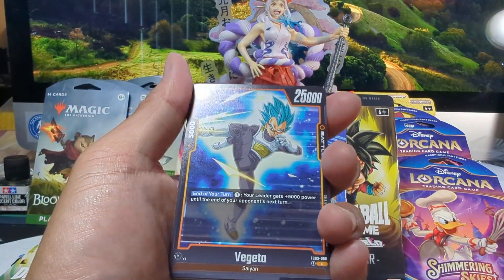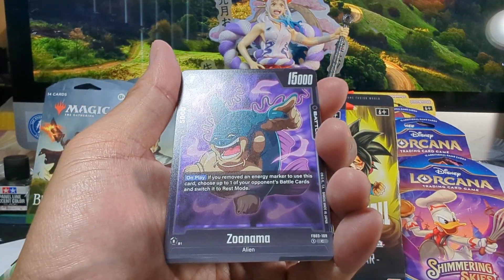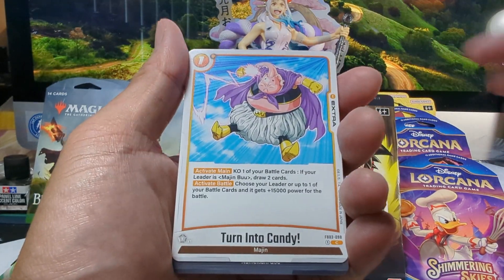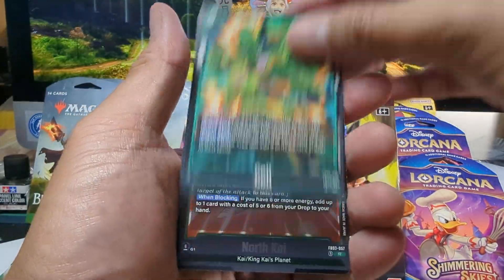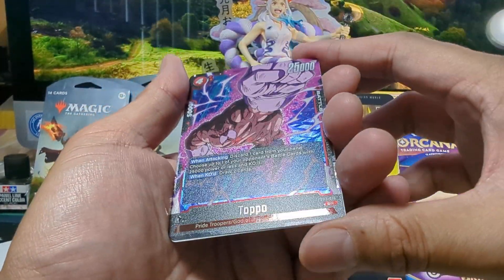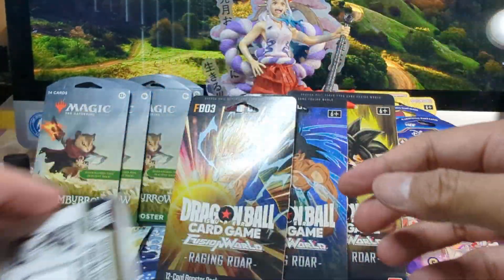Got Tupper, Vegeta — that looks nice — Zunama. Oh, I see something in the back there. Trunks Youth, Turn into Candy, my boy Piccolo, Son Goku, Bardock, Cell, North Kai, and we got Toppo — SR card! Nice, I'll take it. And the code card, which I will keep.